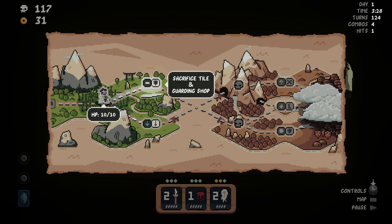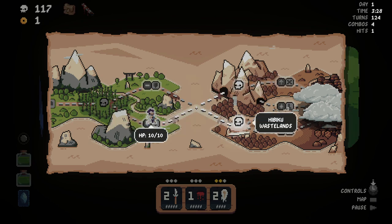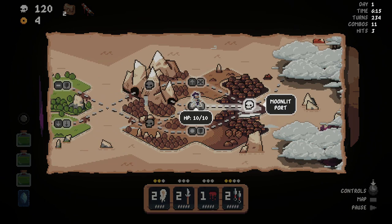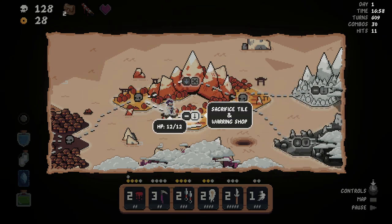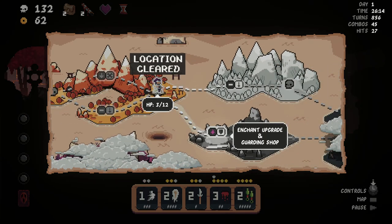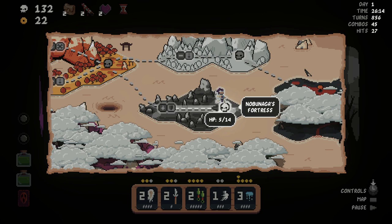One of my only nitpicks is when it comes to the overworld map. You can base your decisions on which paths to take on what rewards are available down each path, but what this system is missing is a risk and reward element. It would add to the experience to have the option to bet on yourself and charge head-on into greater danger knowing you'll receive better rewards. Instead I found myself somewhat going through the map unconsciously, knowing there weren't any real bad choices to be made, and that I wouldn't be missing out on much by taking the wrong path.